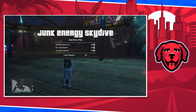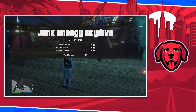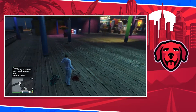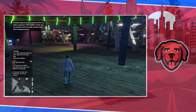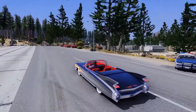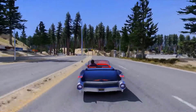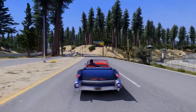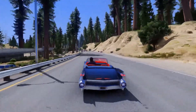You have to do all 10. Now remember, if you don't do all 10 today on Thursday when this video is coming out, tomorrow on Friday we will get 10 new different ones and those won't count toward the parachute bag. Once you're eligible for that parachute bag, all you have to do is go to Ammu-Nation, then Parachutes, and the Junk one will be available for you. That is the all-new Junk Energy Skydive activity, now available in GTA 5 Online.